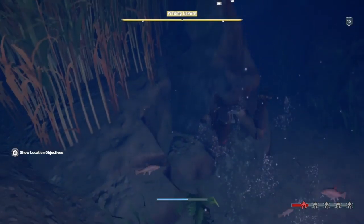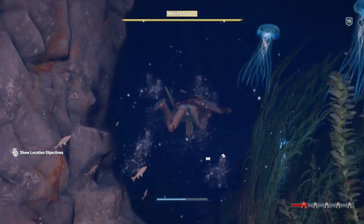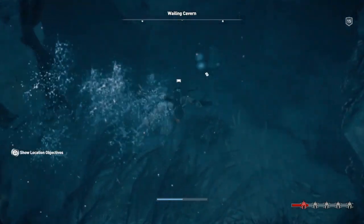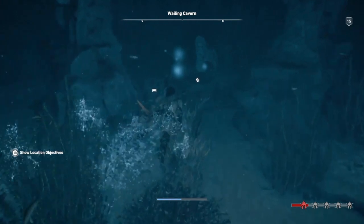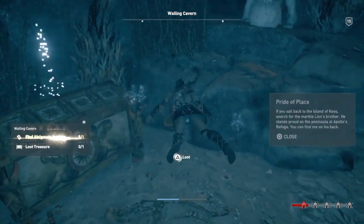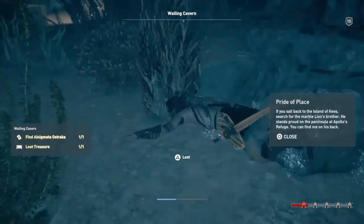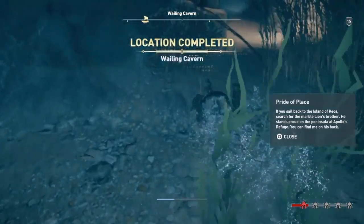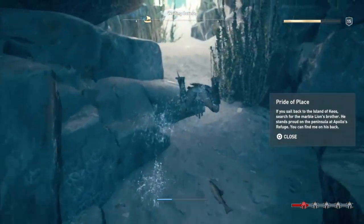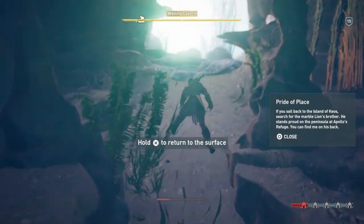We're just gonna swim in here without bumping into things. Once we solve this puzzle, it'll give us a brand new engraving, which is awesome. We might as well loot that. 'If you sail back to the Isle of Chaos, search for the Marble Lion's brother. He stands proud on the peninsula at Apollo's refuge — you can find me on his back.' We already know where the lion is.